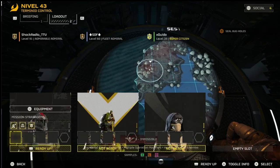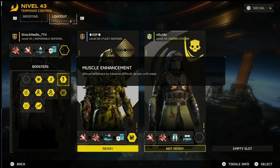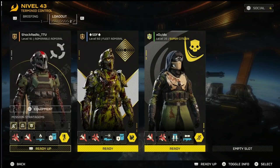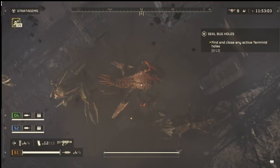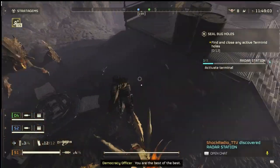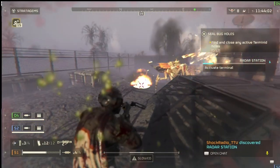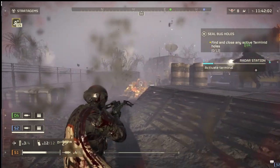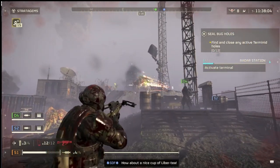What is going on everybody, Shock Radio here, welcome to the channel. Today we are going to be farming up some samples in Helldivers. The new Democratic Detonation warbond just released, so we need all kinds of samples. They also released some new ship module upgrades — I'm almost done getting all of my module upgrades, so I figured I'd share a few different ways that I farmed up some samples.